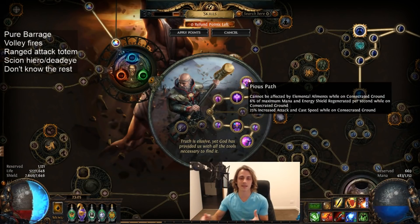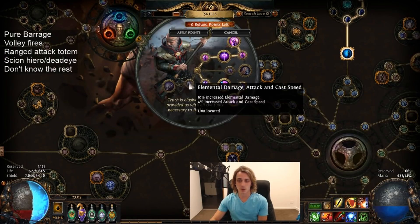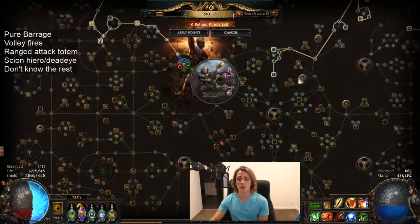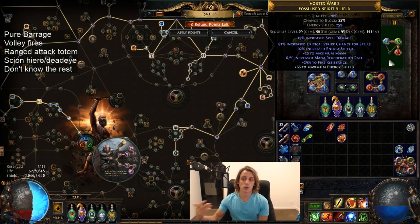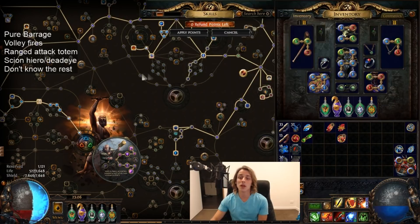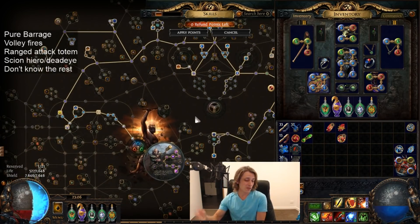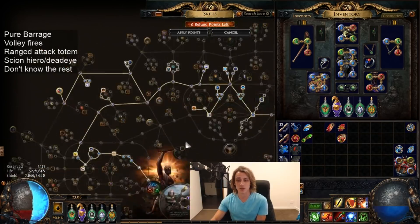With Pious Path it makes the ES and low life side of things a lot more viable and comfortable. Without that, if you're in the life-based section, you'll probably be grabbing Augury of Penitence and Instruments of Virtue — and that's a large part of why the damage is going to be pretty comparable to Pain Attunement. You're also more flexible with gear so you can get more spell damage and cast speed on a shield, and it's probably easier to get some other pieces of jewelry. I do have the Passive Tree for you to play around with as the life-based version. I'm really not sure low life is the answer — it definitely worked, but if I tried it again I'd definitely try it as life instead.